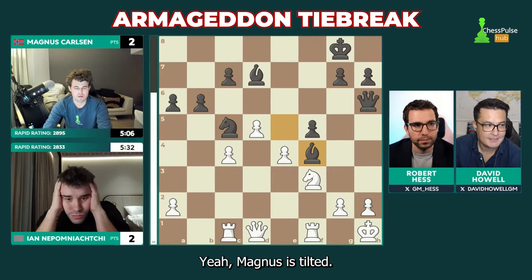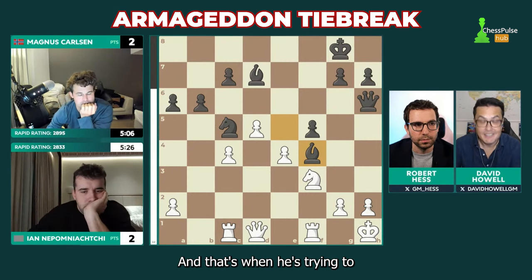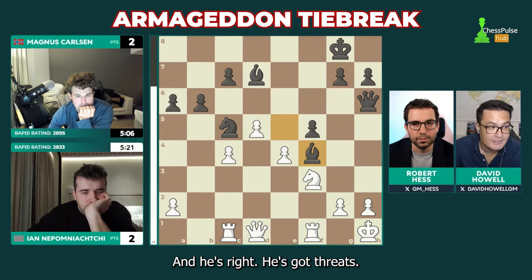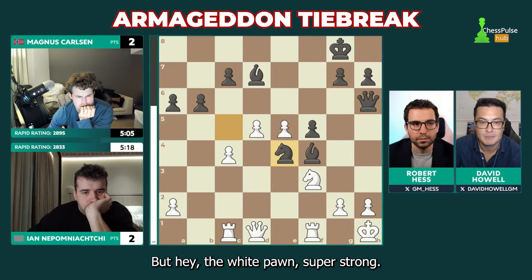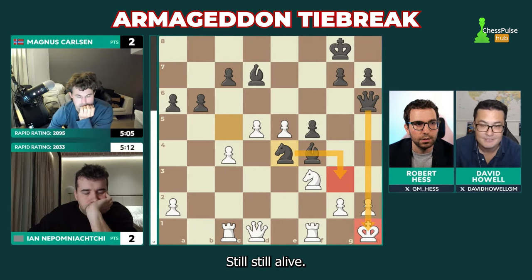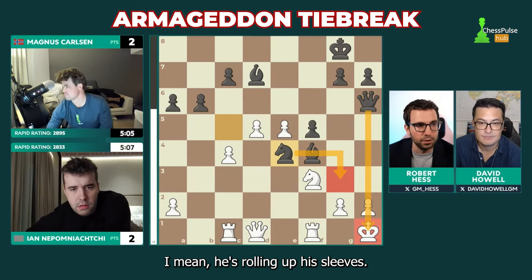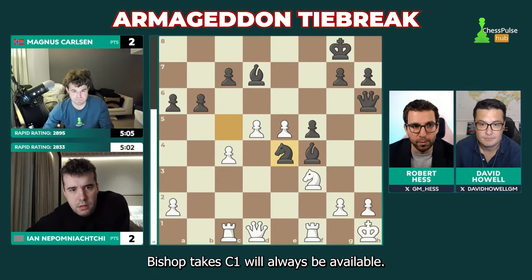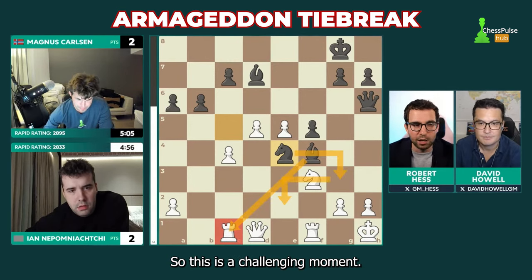Magnus is tilted, trying to get back in the zone — you see a slightly curious look on his face as he imagines there's still hope. He's got threats: bishop takes rook at some point if you want to gain material back. But watch out — knight g3 is a nasty threat, Robert. Still alive. Bishop takes c1 will always be available; bishop takes c1 right now wins that rook for free because of knight g3 check, knight e2 tactics to follow. So rook c2 would be tempting, but then bishop a4 — we've got a game of it.